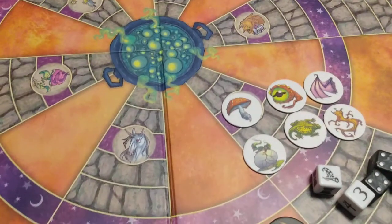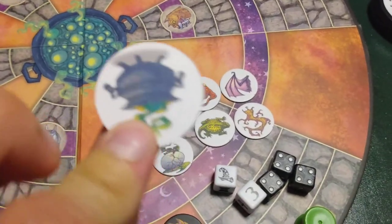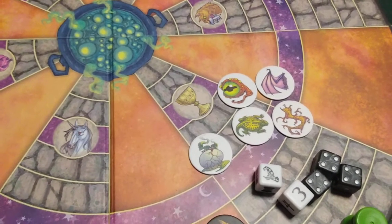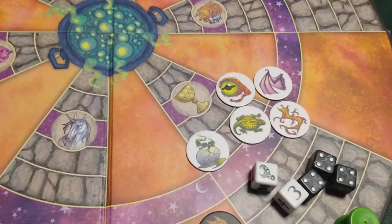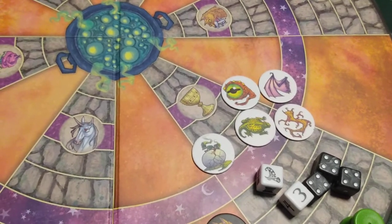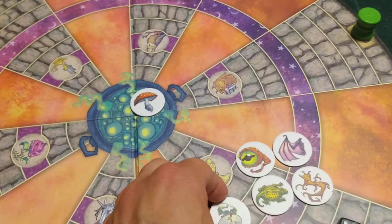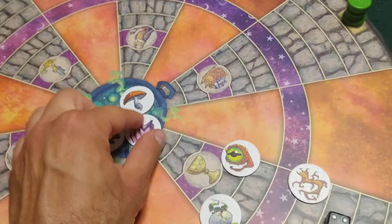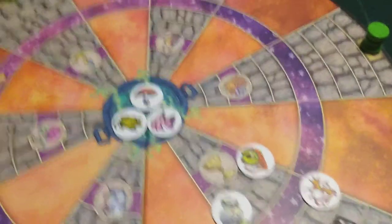After that, turn the cauldron ingredients face down — these are the cauldron ingredients because they have a cauldron on them. Mix them up without looking, choose three of them, and place them face up in the cauldron in the center of the board. These are the three ingredients you will need to break the evil wizard's spell. Set the other cauldron ingredients aside — they will not be needed. I'm going to put a Poison Mushroom, a Horned Toad, and a Batwing in there.